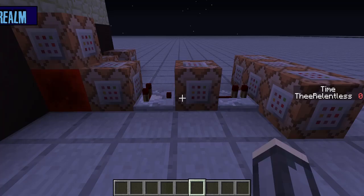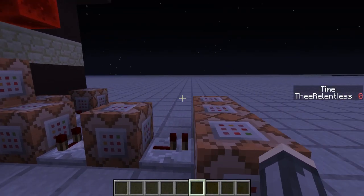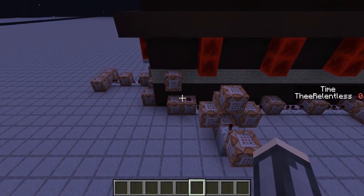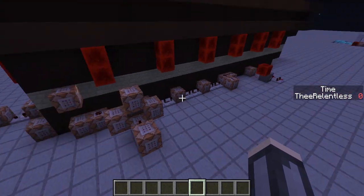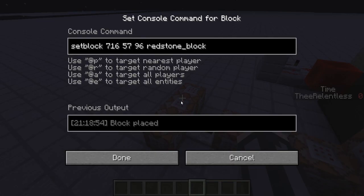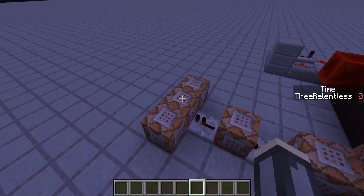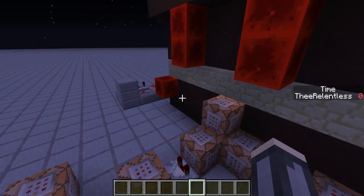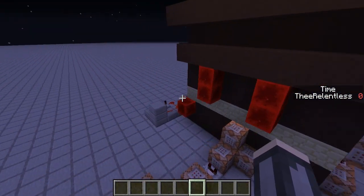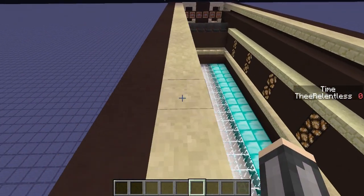That goes into this, which teleports you back, and also sets a block here. It gives you the death message — that's this command block right here — and it also sets another block over here, which stops the timer running the score for time. This also stops the clock running so it doesn't move these things and cause your computer to lag.